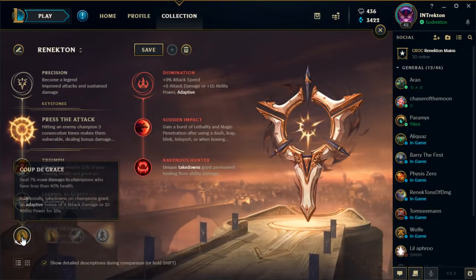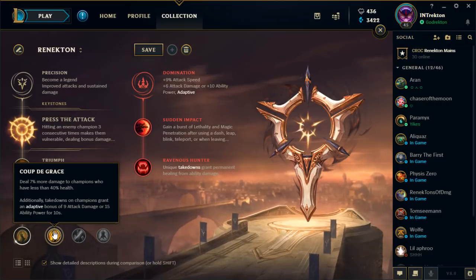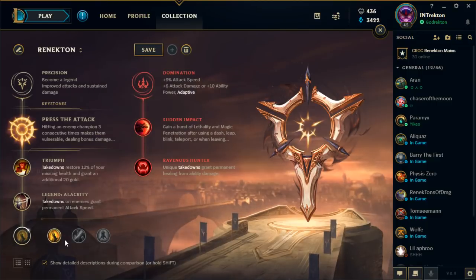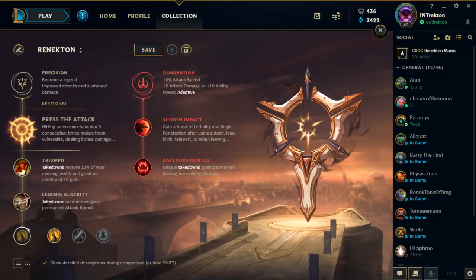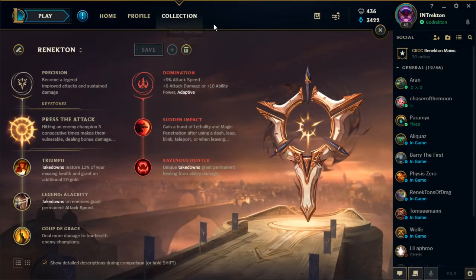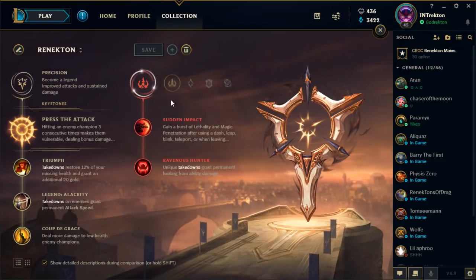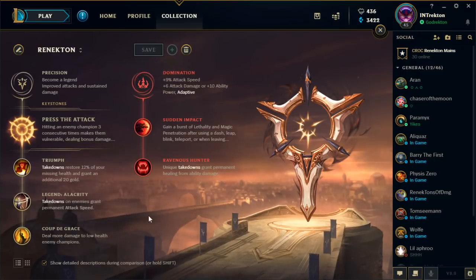Next, Coup de Grace. You could go Cut Down or Last Stand, but with Coup de Grace you're also getting 9 AD and 15 AP from rune stats. The AD helps, and you get bonus AD once you kill somebody. The 7% execute damage is really good — Renekton is a really bursty champion. Once you get people down to 40% HP you'll proc it and deal even more damage, especially when executing with a Q cancel combo on an ADC. Coup de Grace is much better in the landing phase too.